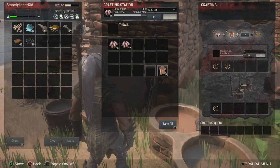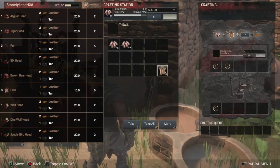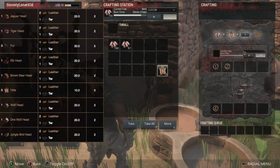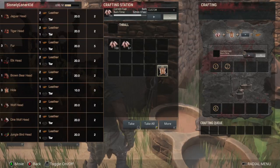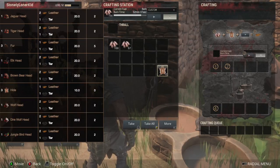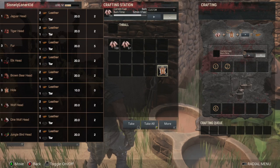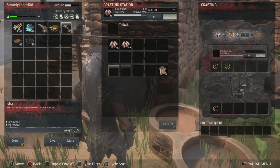I don't have any in here right now because I didn't go hunting recently and turned all my stuff into leather. Whenever you put hides, heads, fur, or similar items in, it tans into leather and gives you tar. For every three hides you get one tar, and for any one head you also get one tar.